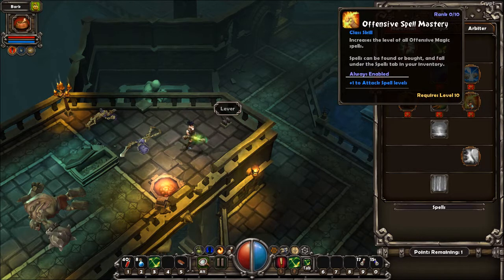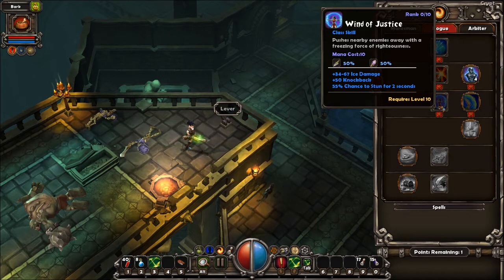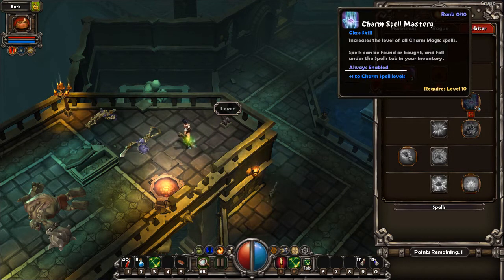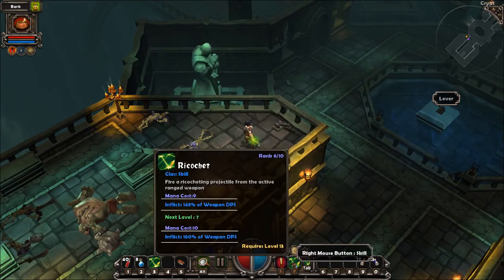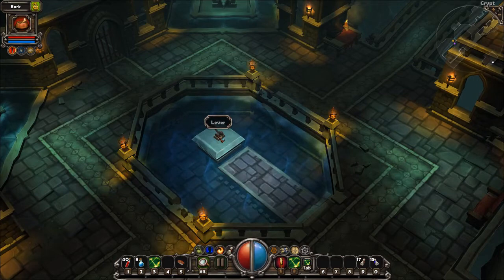Seeking Shot fires three projectiles that seek out nearby foes — not a bad skill, I just prefer Ricochet. Offensive Spell Mastery increases the level of all offensive magic spells but since I'm not using spells it's pointless. Defensive Spell Mastery is the same for defensive spells. And the bridge extends so we can reach that lever now.